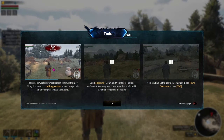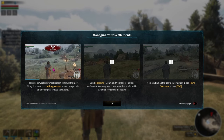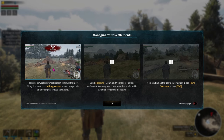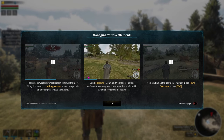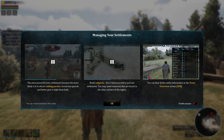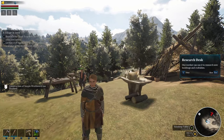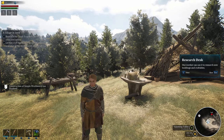I'm back — got the old coffee out, got new coffee ready to go in. Managing your settlers: the more powerful your settlement becomes, the more likely it is to attract raiding parties. Invest in guards and better gear to fight them back. My raid chances must have gone up because we're building. Build outposts — don't limit yourself to just one settlement; you may need resources found in other corners of the region. You can find all the useful information in the town overview screen, which is Tab. Look — my research desk is done! Construction is simple work, but just finished. He's been a busy bee. Thanks, Lubofriend.